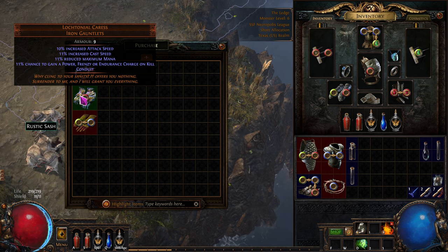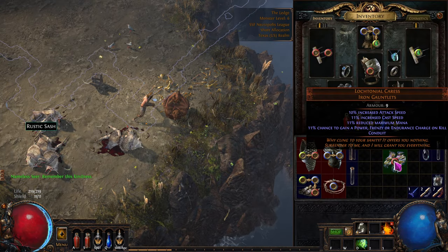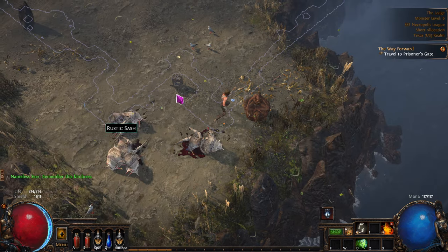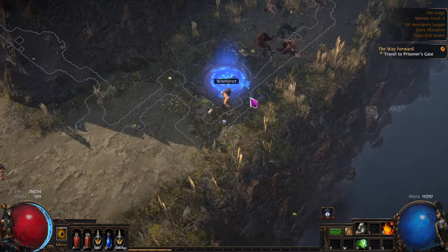And what - the 11? There's the rolls I got. Remember this kindness. Nice. 71, 72 - that's pretty low but then we get the chance at those other things. I'm going to go to town and refresh this, probably sell some stuff, and I'll be right back.